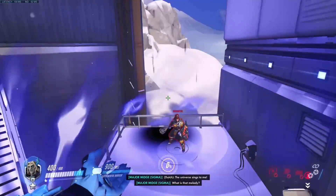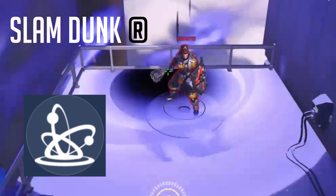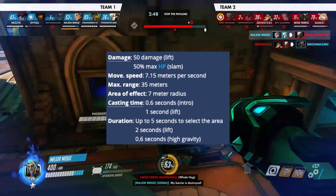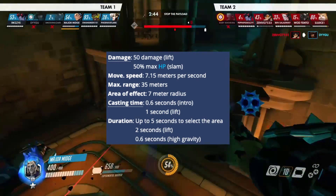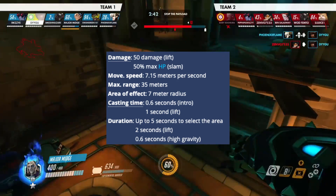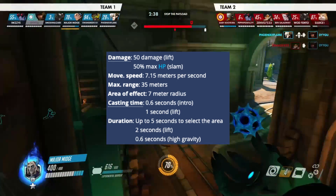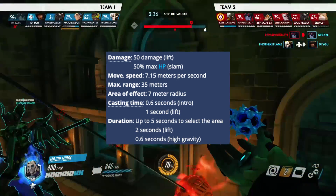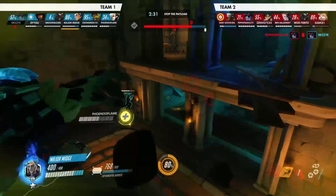Sigma's ultimate makes Sigma lift enemies in a 7 meter radius, lifting them in the sky for 50 damage, then slamming them back down for 50% of their max health. Sigma's movement speed increases to 7.15 meters per second, with a total cast time of 1.6 seconds and a duration of 2.6 seconds when lifting the enemy.